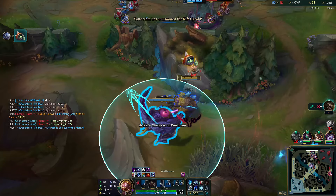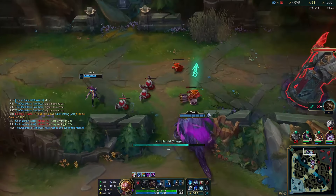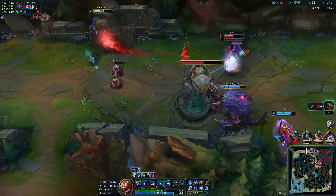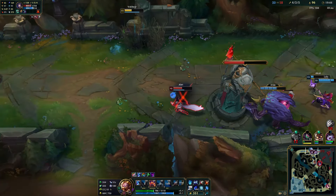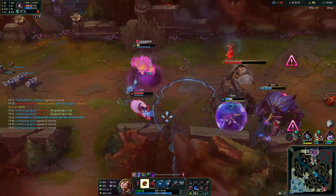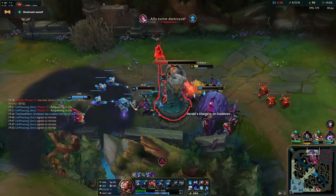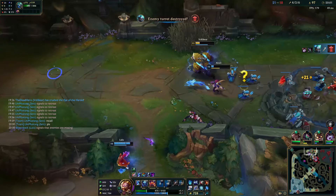Now, the mid lane situation: this Ahri was just terrible — practically omega level bad — which is why Akali kept trying to dive her under tower. On the top side we've got a solid setup, making it the perfect moment to maximize the Herald and aim for their inhibitor. I've run into tons of bugs with the Herald — sometimes it stops halfway, other times it phases through towers. Mastering Herald control is practically a skill on its own, and it's especially valuable for escaping since you're immune during the animation. The Herald's charge also deals true damage with a 250 damage knockup, making it essential for sticky situations.